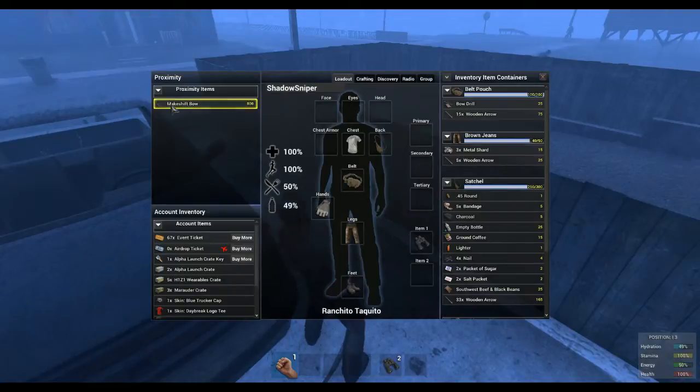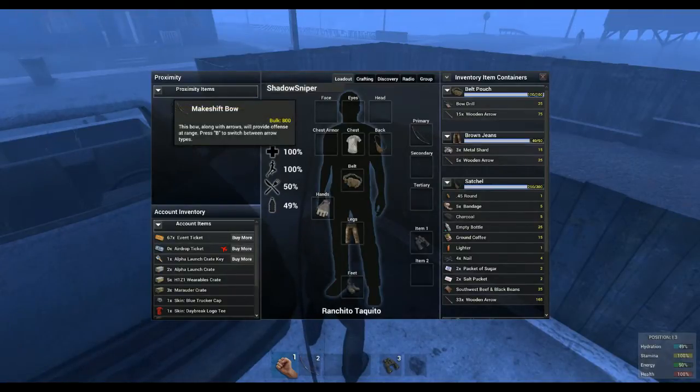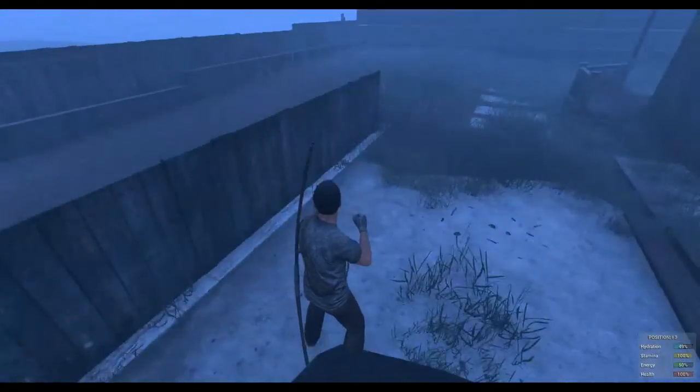So just right-click and drop your bow, then pick it back up. No problem.